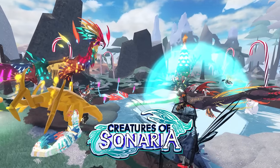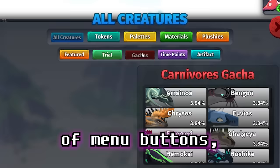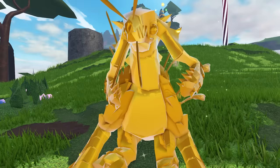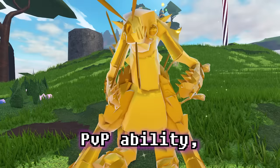This is Creatures of Scenaria, a Roblox creature survival game, but there's a ton of tricks and bits of info that most people don't know about. With almost 300 creatures, over 40 abilities, and millions of menu buttons, Creatures of Scenaria can be very overwhelming. Which is why in this video I'll be giving you 31 of the best tips and tricks that are guaranteed to increase your survivability, game knowledge, PvP ability, and a lot more that you do not want to miss.